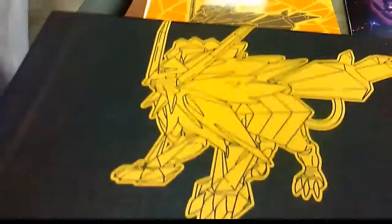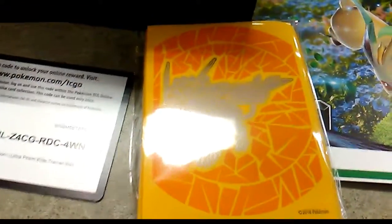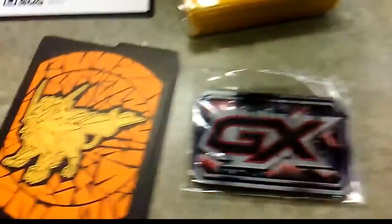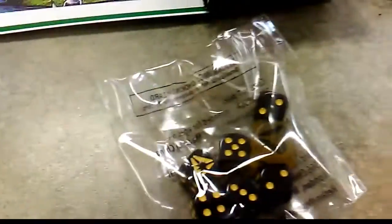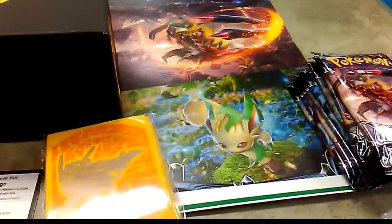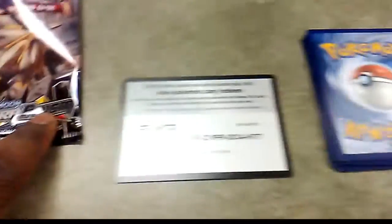There's a booklet which we're not going to look at because it contains spoilers. Here's the box logo, the sleeves for the set, a code card for those interested, deck sleeves, a GX marker with poison and burn markers, damage dice, energy cards, and the eight packs inside. Let's find out what's new in this set.